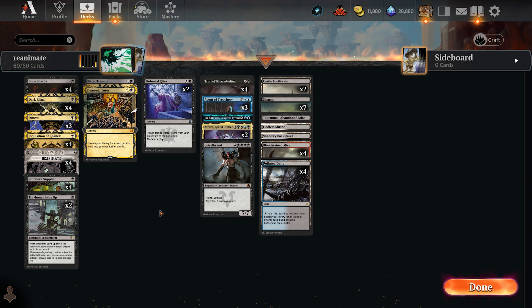Hey, how's it going everyone! I'm excited to play Timeless again now that we have access to Reanimate, so we can make some sweet graveyard strategy style decks. This is pretty much a mono-black list splashing a little bit of white just for the flashback on Unburial Rites, but the main way we want to bring stuff back is to Reanimate. We're also trying out Tiny Bones Joins Up.